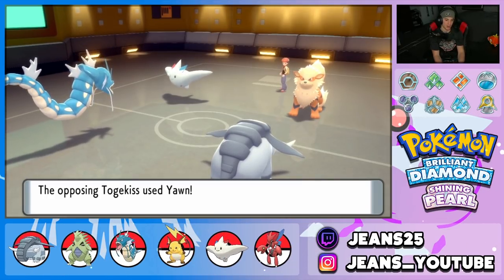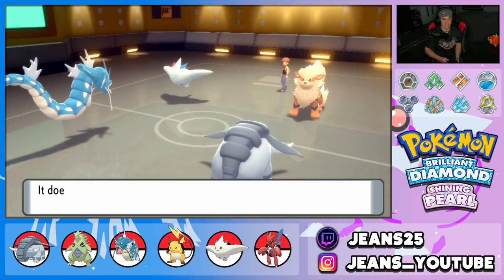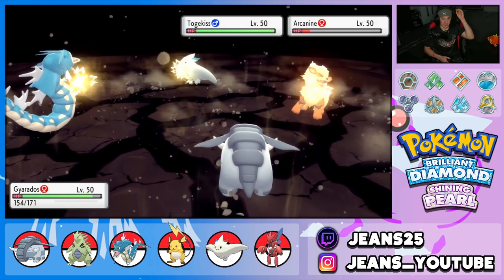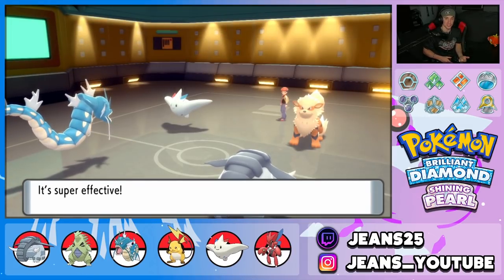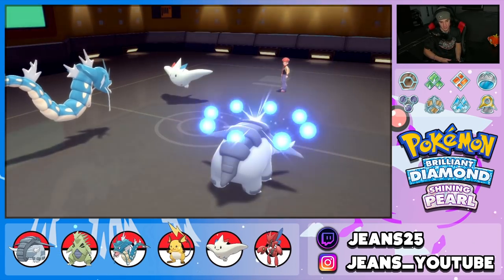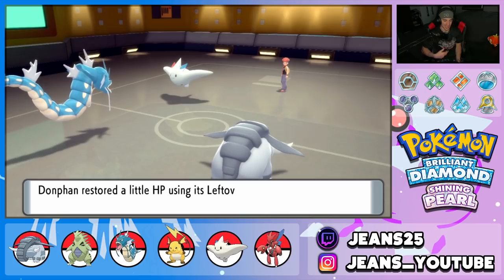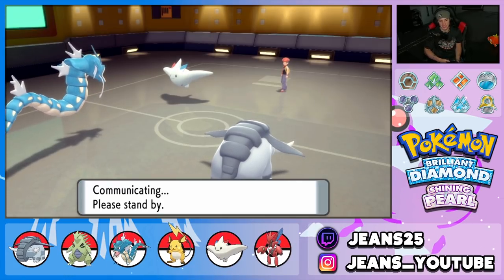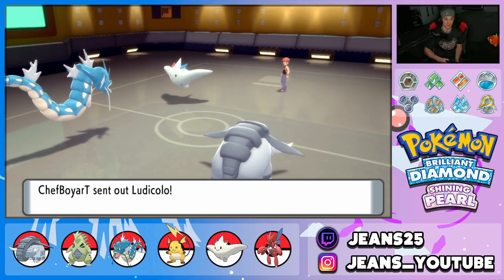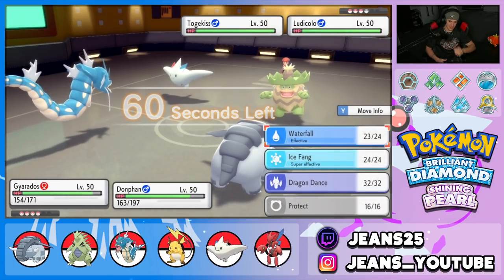Togekiss can do big damage onto Tyranitar but if we start Ice Sharding and chipping away at Togekiss we can be in a great position. Opponent brings out Ludicolo — that's kind of tough. Could swap into Togekiss here. Water is really giving me trouble, might have to let Donphan drop out. Donphan might be able to Knock Off Togekiss's item or Ludicolo's item — thinking Ludicolo might have Lum Berry.